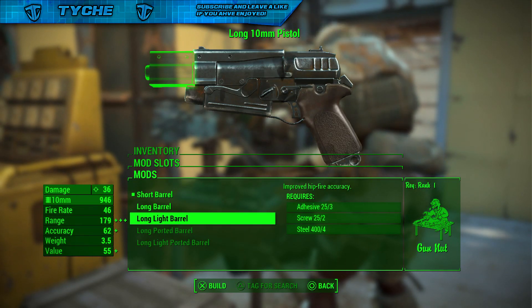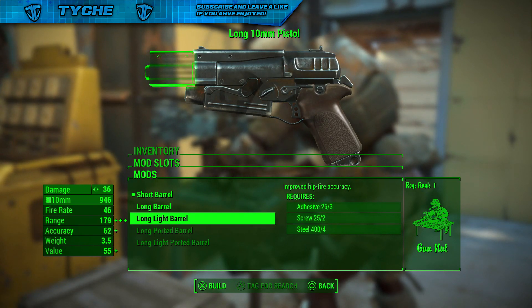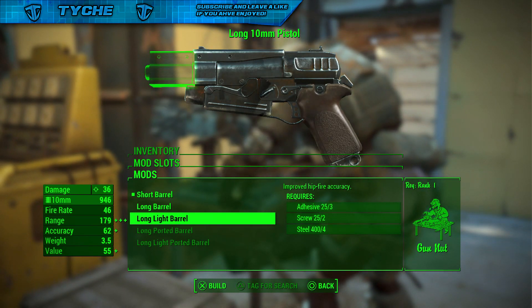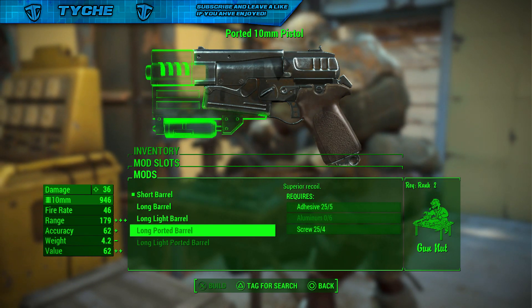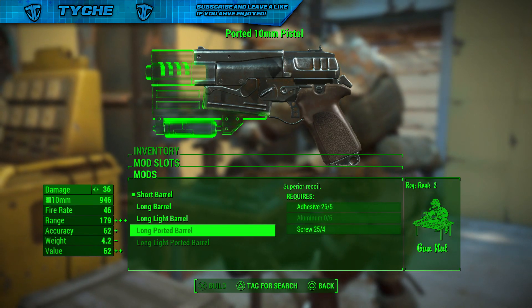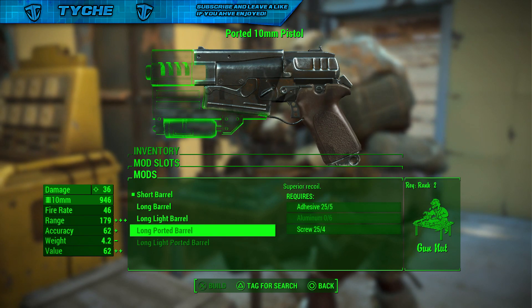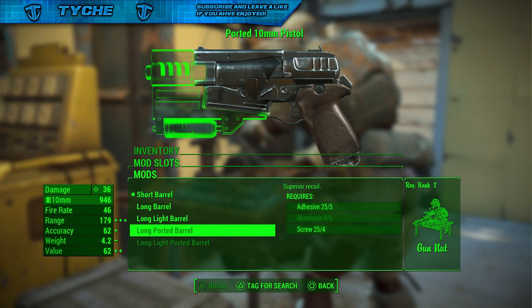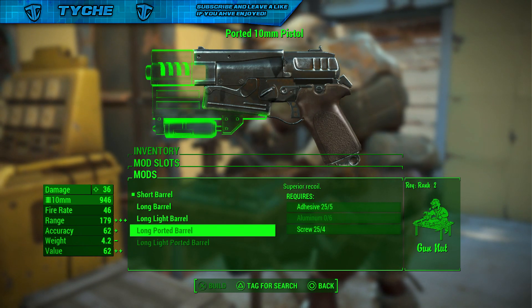Hey, what's going on guys, it's Taishi here. Today I'm going to be showing you guys how you can craft your weapon upgrades without having all of the materials needed. This is the same glitch I did upload before the 1.3 patch, but now that we have the 1.4 patch I want to confirm this glitch is still working — it's just a lot harder to get it down. They have actually made it quite hard.